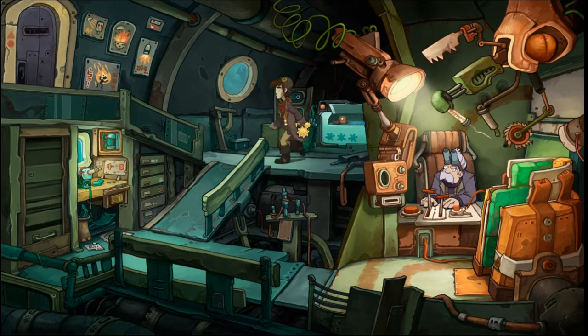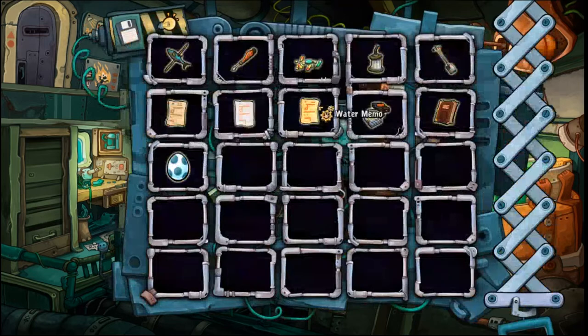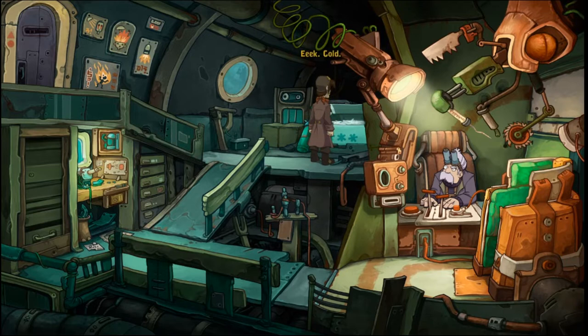I'm gonna press the switch again — no, the ice block is stuck tight. I probably need tools. How about I press the switch yet again? This is like that SpongeBob episode. The ice block is my problem. I've got a screwdriver and a spade. I should be able to free it from the ice. Normally I'd call a spade a spade, but we all know it's a little shovel.